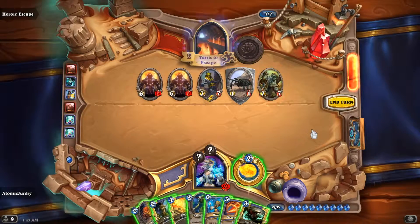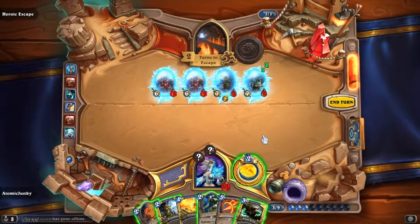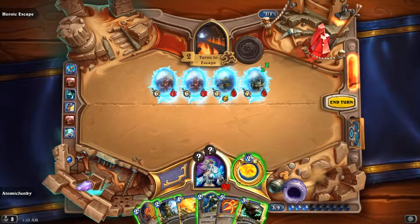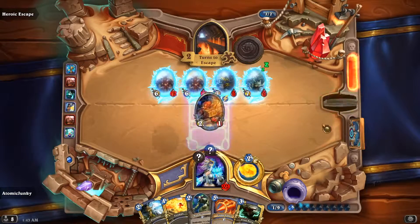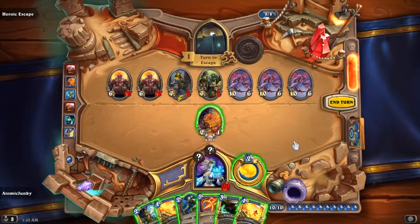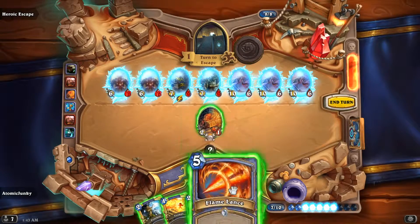Let's go one step closer to the exit — only two turns left. We play the Blizzard here. Next turn we can use the Frost Nova and we'll have done it. Let's play in the correct order and end the turn. Here's a full board — we play the Frost Nova like I said. We can play around with our spells here.